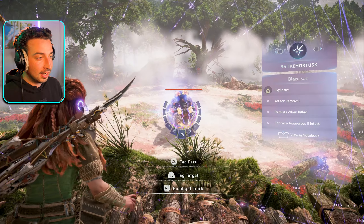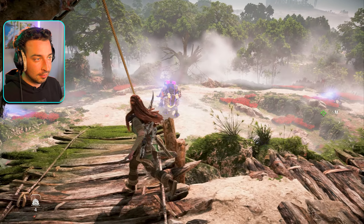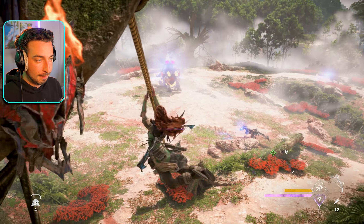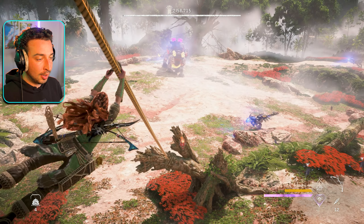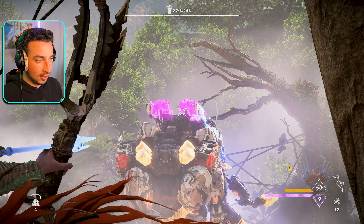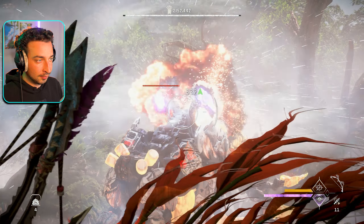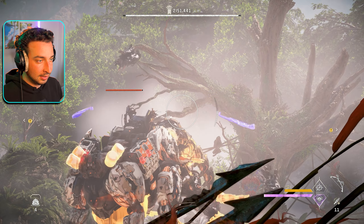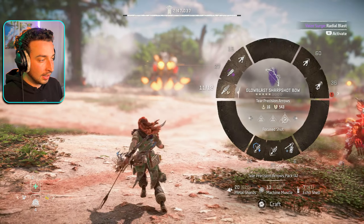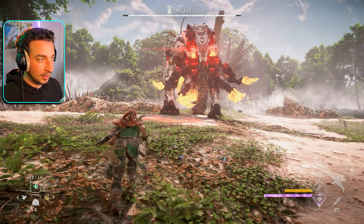Right before we jump in, I'm going to highlight the shock cannons on top of the Tremor Tusk — we're going to tear those off right away with tear precision arrows on the glow blast. We'll jump right in and try to get both of them off in one shot, which it helps to hit one on the inner edge while he's turning. That gets both of them, which is awesome. We also got a tear damage boost because we're in stealth. Now our priority is to tie down the Tremor Tusk to take him out of the fight for the rest of it.